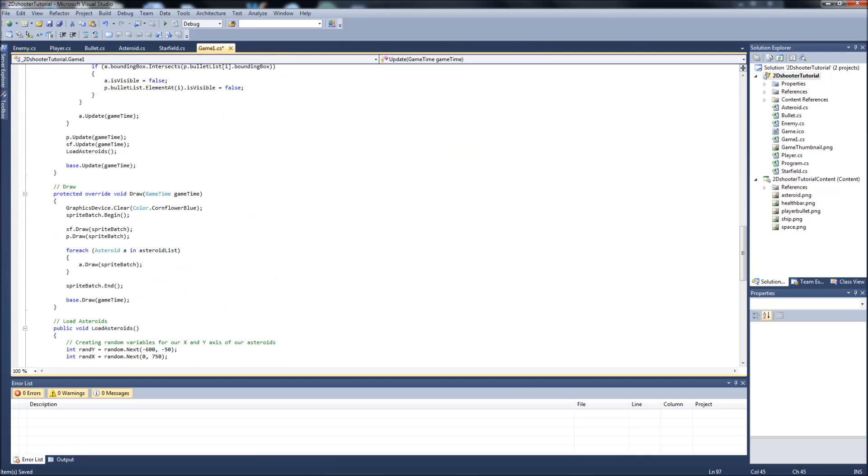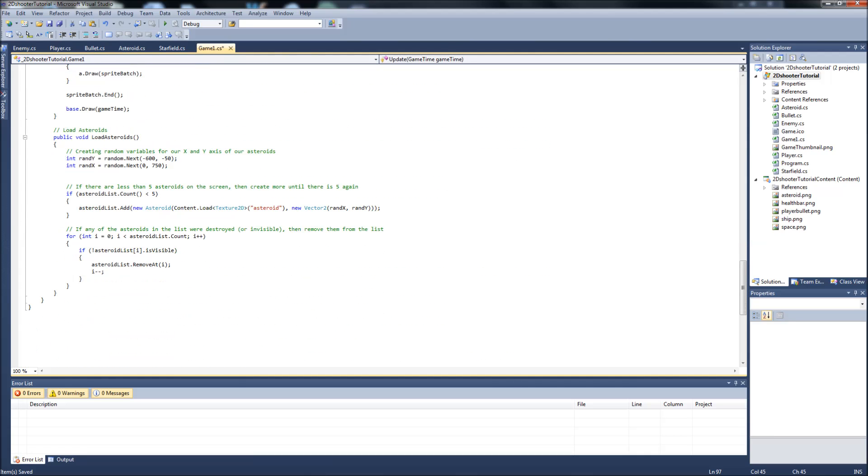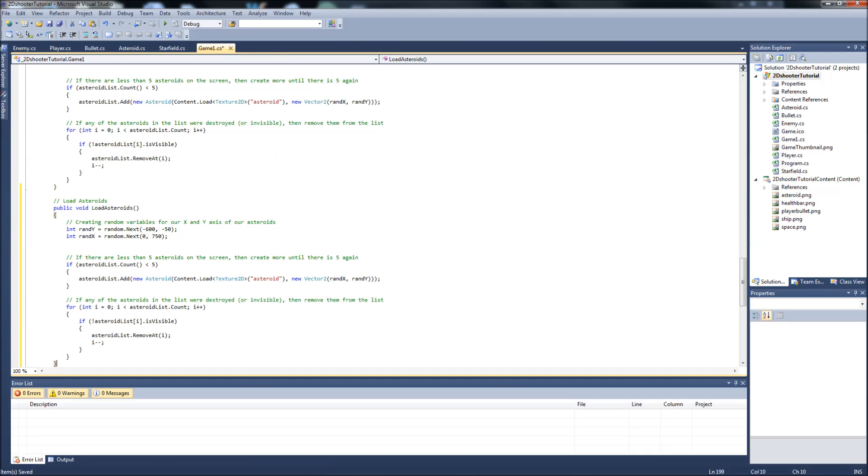Now we need to scroll to the bottom and create some functions. We already have our `loadAsteroids()` function down here — we need a `loadEnemies()` function. It's going to be largely the same as `loadAsteroids()` with just a few variable changes, so we'll copy the whole load asteroids content to save time. Paste it, change the comment to 'load enemies', and update the condition: instead of less than five asteroids, we check if there are less than three enemies on the screen.